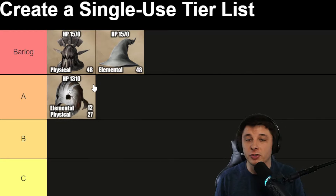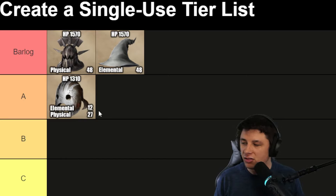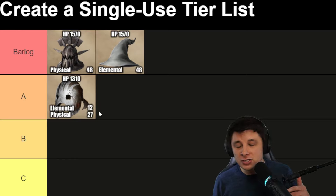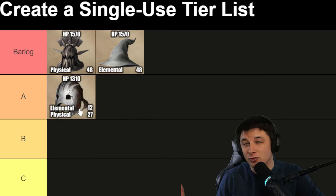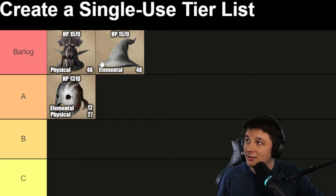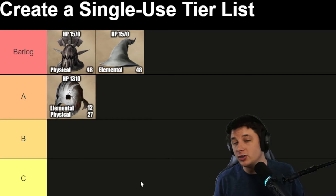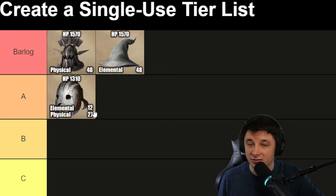Next up in the A-tier is the Berserker's Gaze. It has a bit less HP at 1310, with commander attack of 27 and some focus of 12 — making it around third or fourth best for focus too. Compared to the Gray Wizard Hat's focus of 48, 12 is about a quarter of that, so not a great elemental option. However, if it completes a good set — like a might set on Dane — the 27 commander attack makes it a very solid second best physical option and worth using.